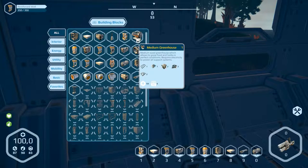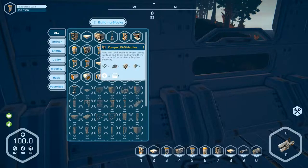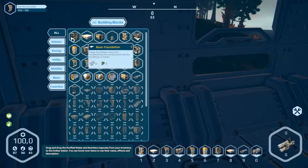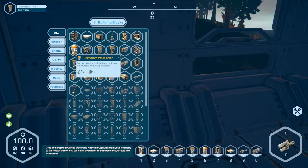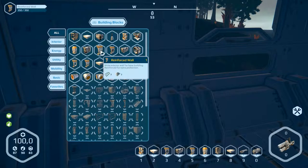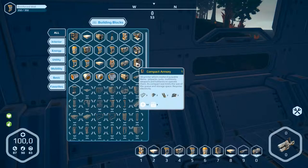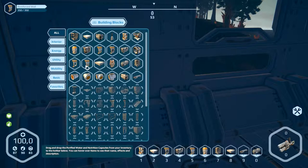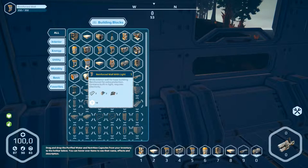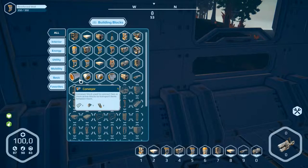A medium greenhouse, okay. A big generator. Big wall, blood fed machine, base foundation, 3D printer. Wall corner. Reinforced wall, windowed outer wall. With light. With door — we've got the door ready.